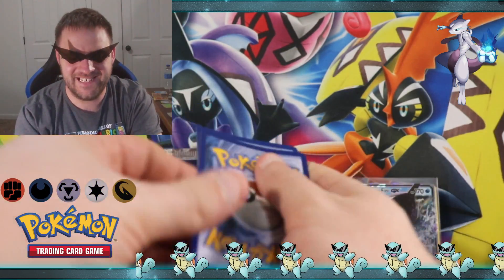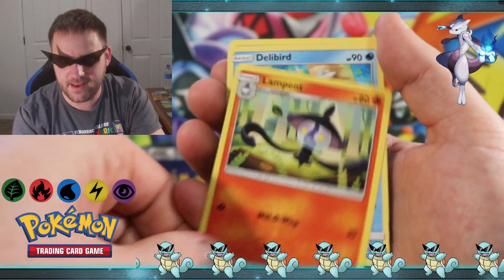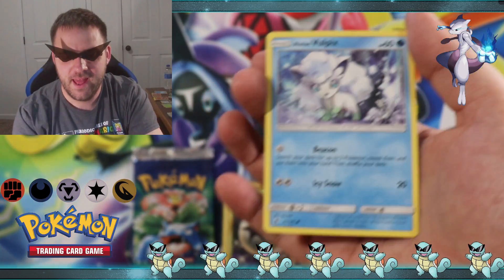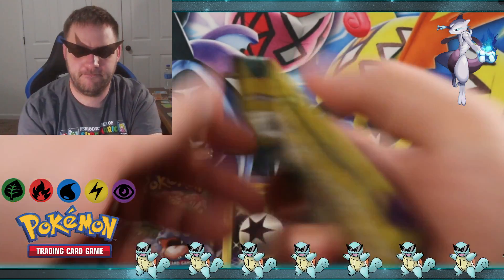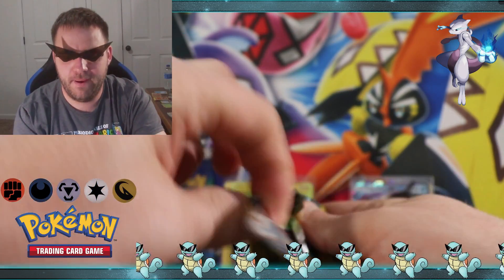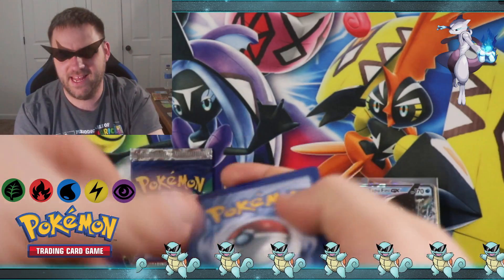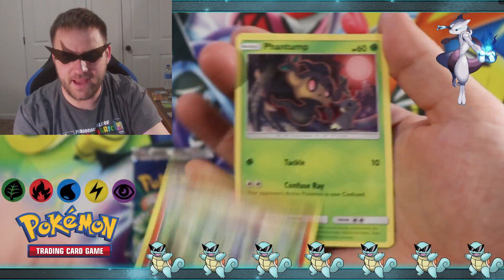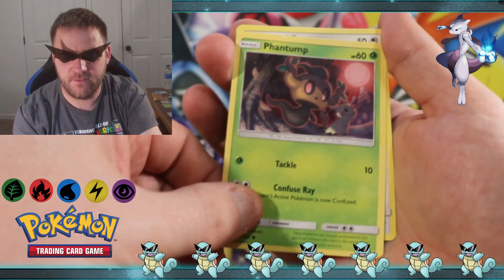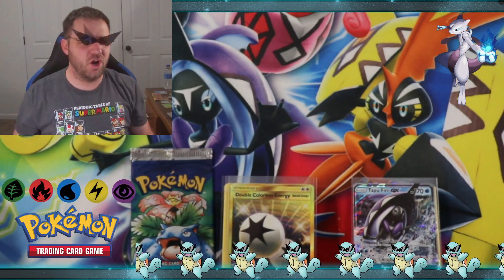Next up, we got Lampent, Delibird, and an Alolan Vulpix. And last pack — can we get any more heat? We got Lampent, Phantump, and a Fletchling is our last card. So we didn't end on a big bang, but pretty close.